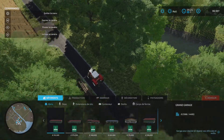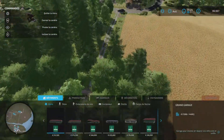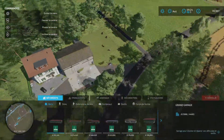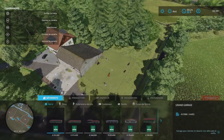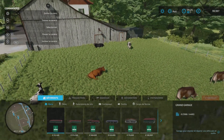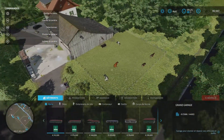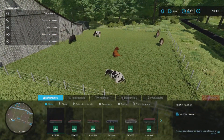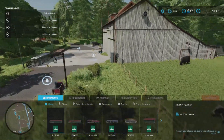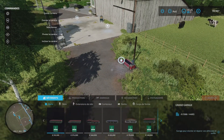Petit détail que j'ai oublié de vous dire — ce que beaucoup ne font pas, même sur les cartes officielles : c'est le négociant en bétail. Vous avez des animaux. C'est un détail, mais au moins là c'est le négociant en bétail avec des animaux qui sont dans un enclos. Contrairement aux autres négociants en bétail où il n'y a rien — on ne voit jamais de bétail. Bye tout le monde, salut !